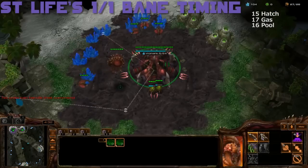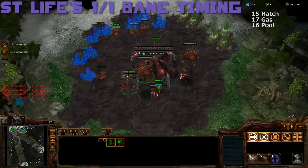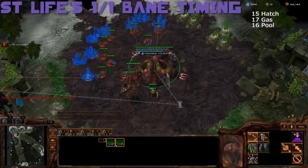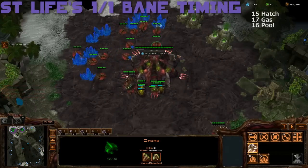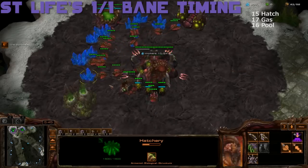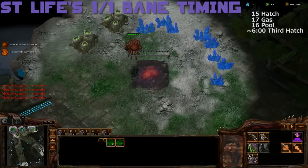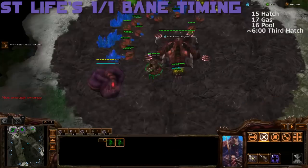At 100 gas, you want to take all three workers off your gas and also start double queen production from both your hatcheries. You want to get your third queen at the natural, and at this point you keep droning and make lings if need be. With the 17 gas, 16 pool variation, your speed should be done around 6 minutes. This is when you want to get your three workers back into gas, as well as making another extractor for extra gas income. Also at 6 minutes, you want to take your third.